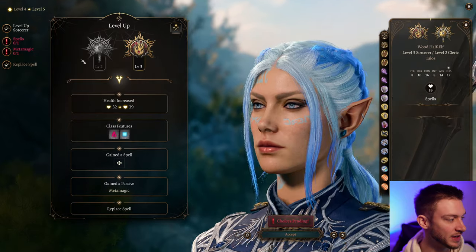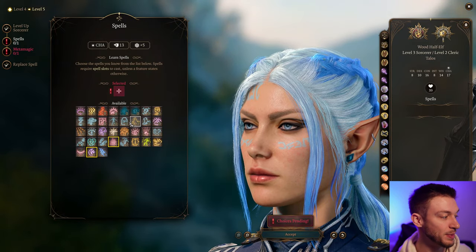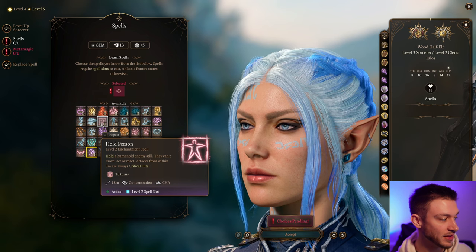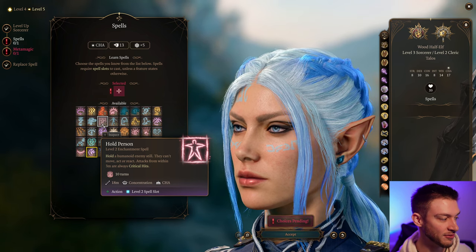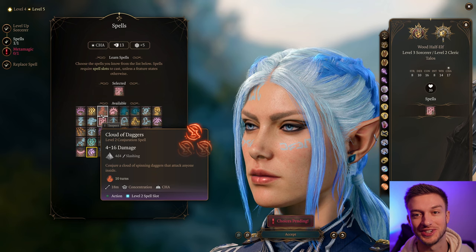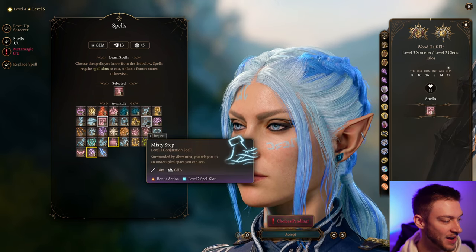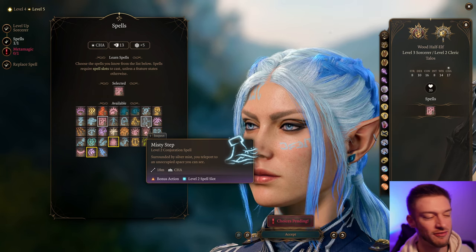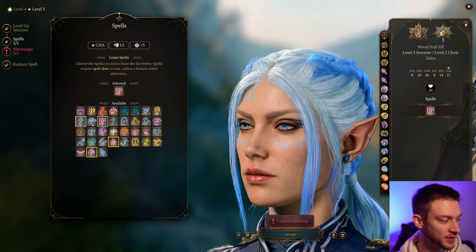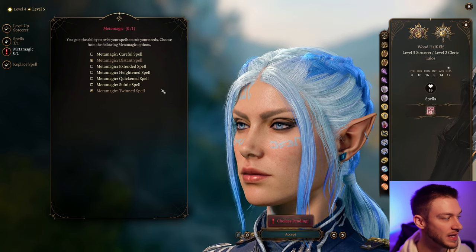As we get into the next level, we get ourselves another spell — this time level 2. I think Hold Person can be pretty nice to have, just for automatic critical hits. If you have multiple Storm Sorcerers, this can get pretty crazy. Cloud of Daggers is not bad either, but I think Misty Step — even though we can fly — does have some usefulness. We're going to go with Hold Person because I think that can be quite powerful.